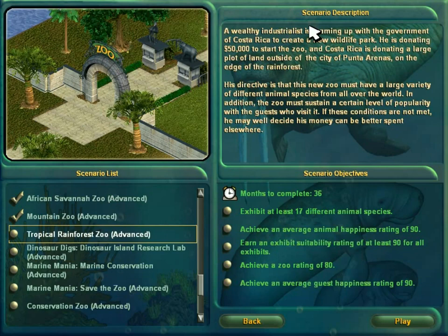In this part we're tackling the Tropical Rainforest Zoo. A wealthy industrialist is teaming up with the government of Costa Rica to create a new wildlife park. He is donating fifty thousand dollars to start the zoo, and Costa Rica is donating a large plot of land outside of the city of Punta Arenas — I'll put the pronunciation up on screen — on the edge of the rainforest. His directive is that this new zoo must have a large variety of different animal species from all over the world. In addition, the zoo must sustain a certain level of popularity with guests. If these conditions are not met, he may well decide his money can be better spent elsewhere.